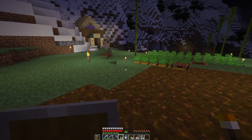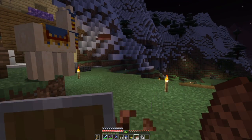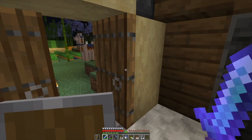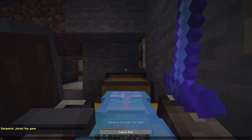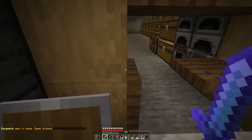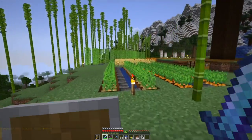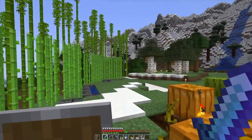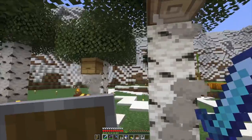Every time a tree grows — an oak tree or a birch tree — there's a chance it will generate a bee's nest. That's why I kept cutting down and planting trees over there. It's a 5% chance, so you really only need about 20 trees to have a pretty good chance of getting one. Let's go greet the bees. I planted flowers around so they can create honey for me.